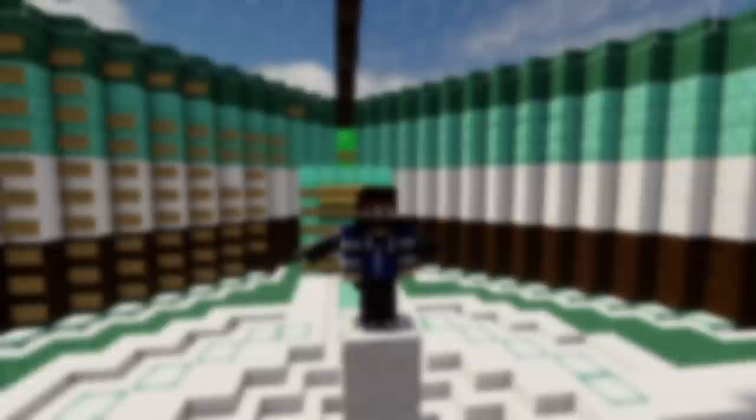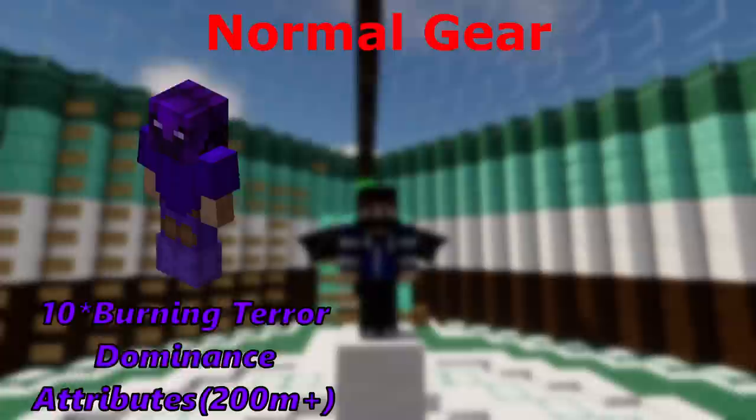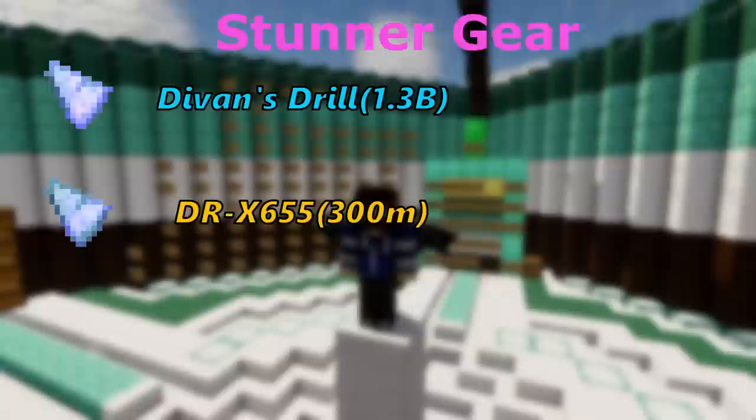Everyone will also need Burning Terror Armor with the Dominance attribute — anything else is fine but Vitality is best. This is for the last phase of Kudra. You should also have your equipment with Dominance, or at least a separate set with Dominance on it — it is such a good attribute shard. For the stunner, you should ideally have a Devon's drill with high mining speed, but a 6-5-5 also works. You also need a Heart of the Mountain setup for mining speed. Finally, the new thing: you will need a Last Breath.